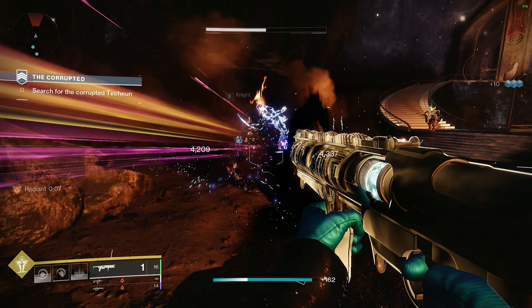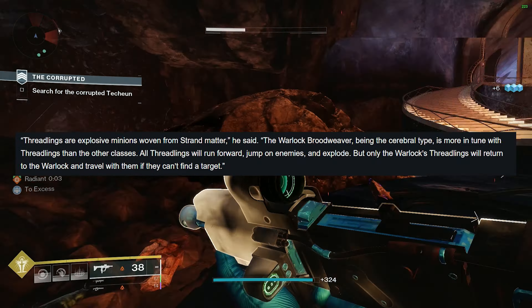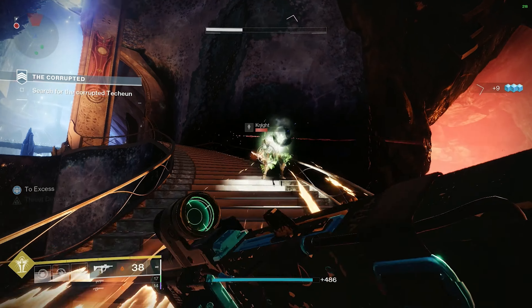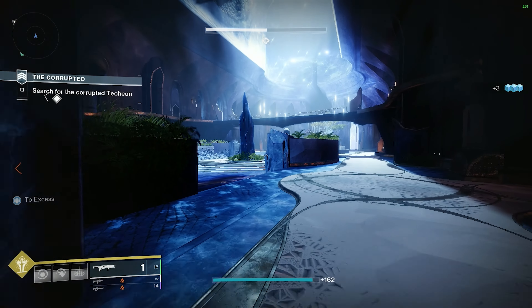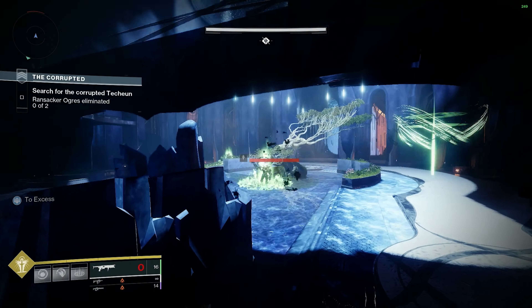If you aren't sure what threadlings are, they are specific to the Warlock Strand subclass, and they are little explosive minions woven from Strand matter that will run forward, jump on enemies, and explode, making them a ton of fun to use from the looks of it. The last stat I would recommend focusing is Resilience, obviously due to the damage resistance gained from maxing it out, which will be 30% upon the launch of Lightfall.